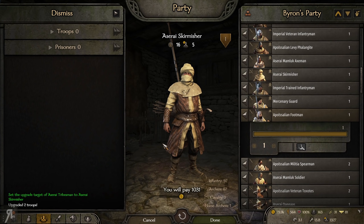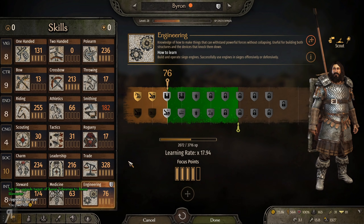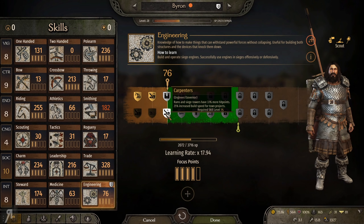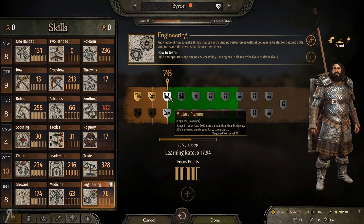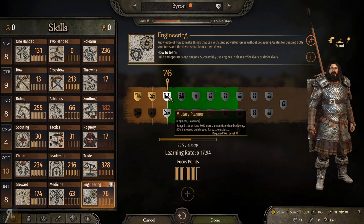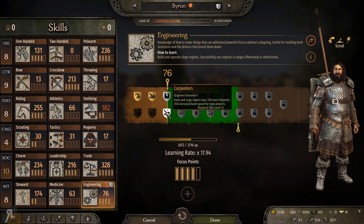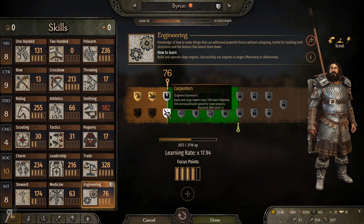I'm going to set that as the upgrade target and then go into my character screen because I just leveled up my engineering to 75. Rams and siege towers have 33% more hit points and 25% increased build speed for town projects - but that's only if you're the governor, and I don't have a governor. However, ranged troops have 50% more ammunition when besieging and 50% increased build speed for castle projects.